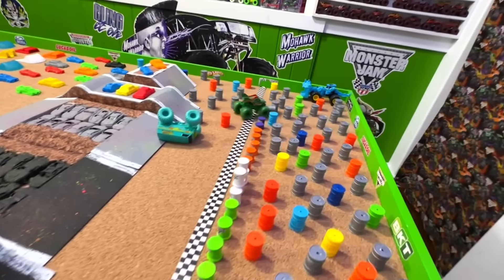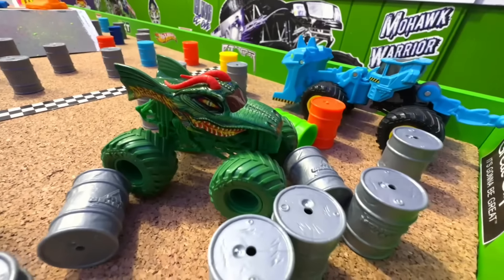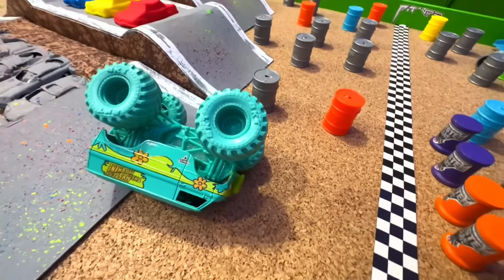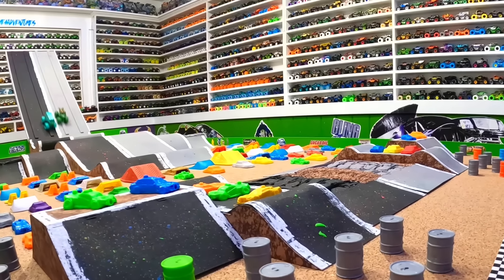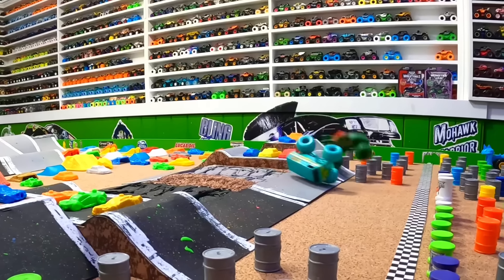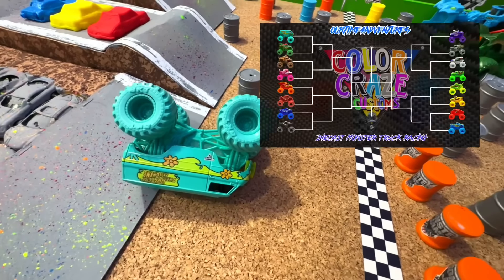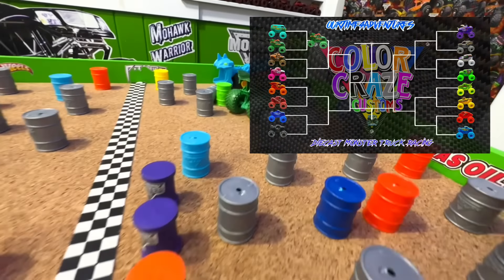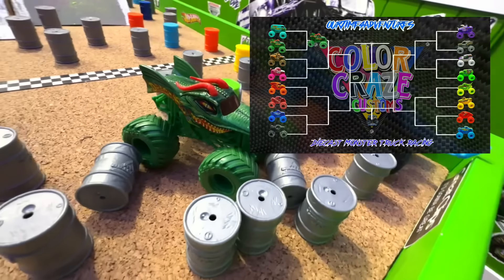Mystery Machine so fast coming down that first ramp — look at that. Dragon starts with a big crash. Mystery Machine goes in the gray lane and crashes. Dragon flips over, lands on the wheels and takes the win. Watching from the track cam: Mystery Machine so fast coming out of the gate, gets a little lead, huge jump. Dragon has problems, lands on the wheels to take the win. Both trucks with huge flips but Dragon lands on the wheels and takes the win, moving into the second round.